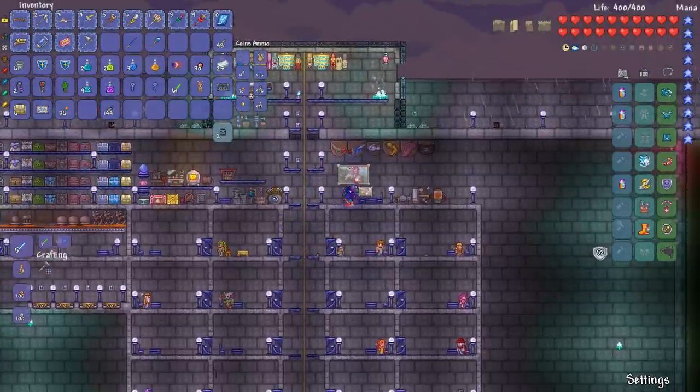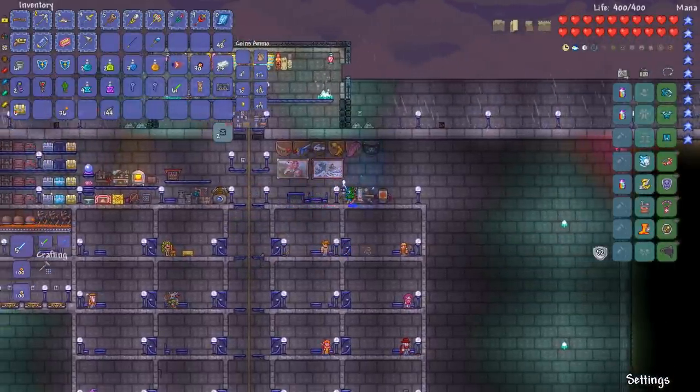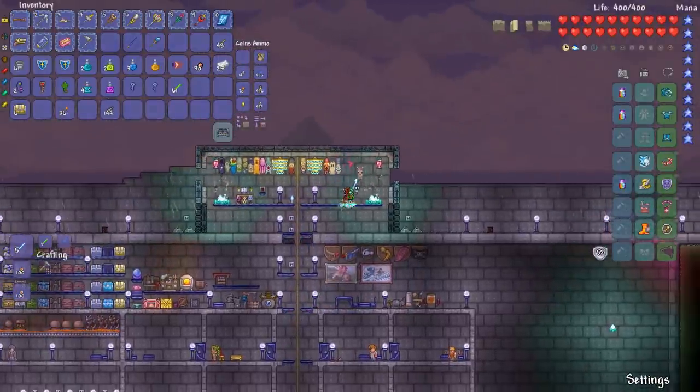I do like these dungeon trophies here - I'm gonna put these up here. I love that great wave painting - it reminds me of the Japanese woodblock stuff. Guess I'll go stick a banner up here.